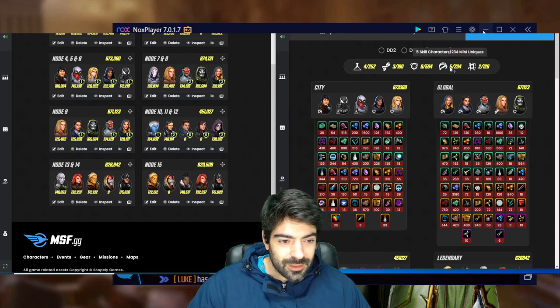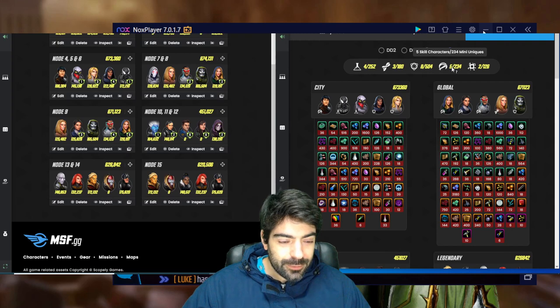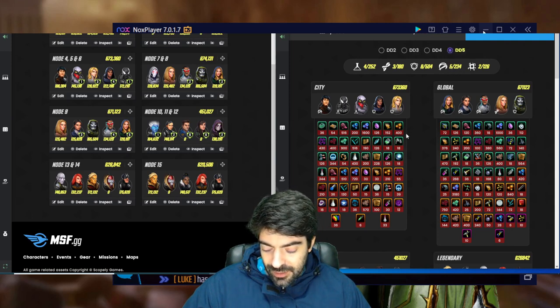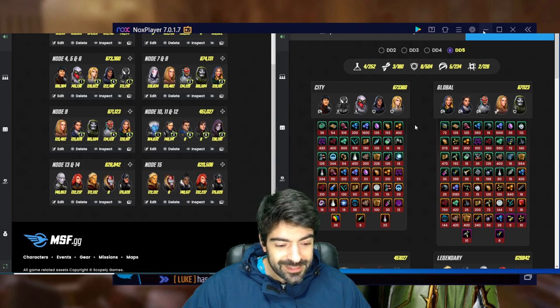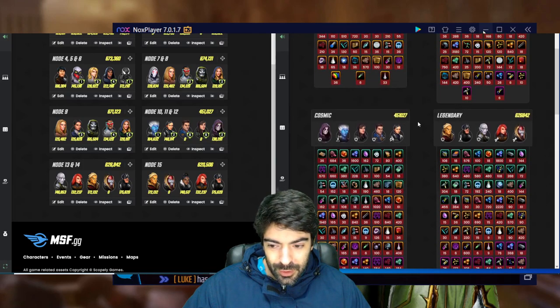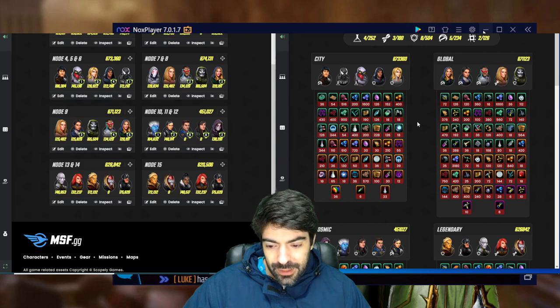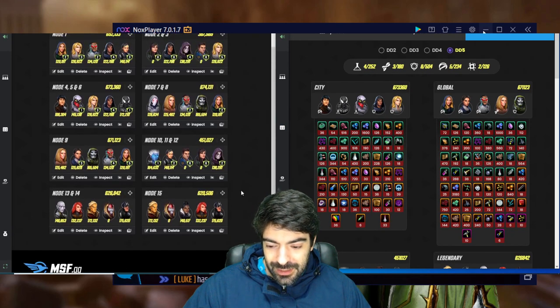Adam Warlock is quite good for the legendary nodes overall, so he's a great character, but the combined investment creates a huge strain. On skill characters he had five characters at 234 mini-uniques — very good value. For tech characters he invested in four characters for 270 mini-uniques, which is not terrible, but many of them are not future-proof. Shuri right now is barely okay for Doom Raids, and Ghost is very expensive with barely any use in Doom Raids.